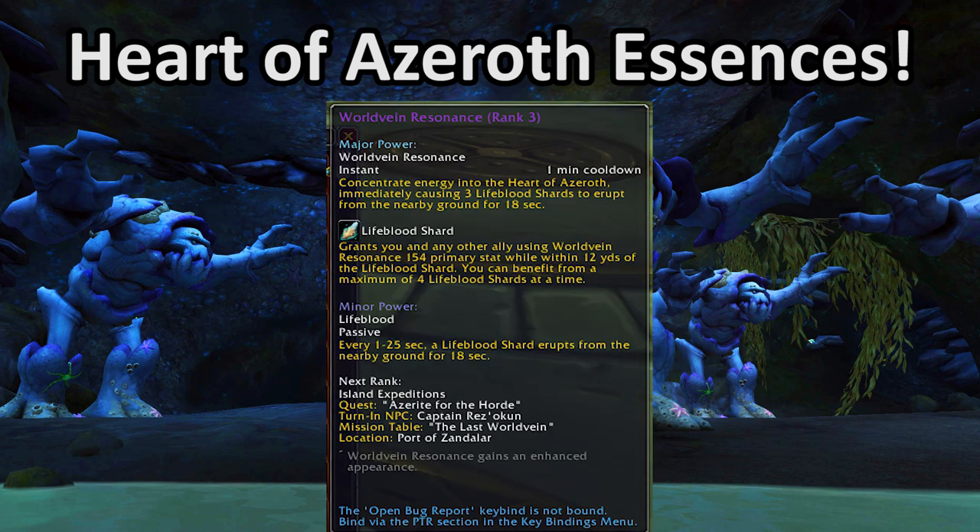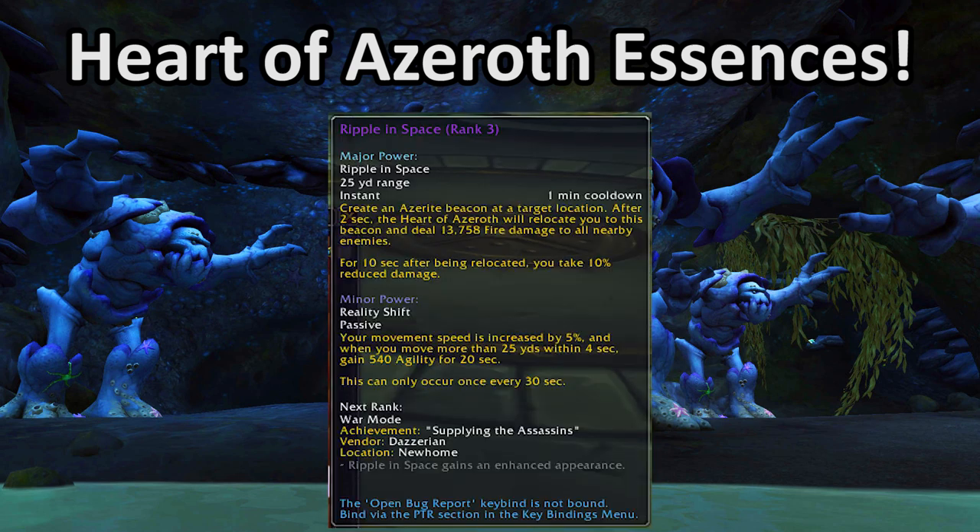Now onto another basic essence, Worldvein Resonance. This essence basically just gives you some extra agility, and all you have to do is stay within 8 yards of a thing on the ground. The risk-reward ratio is not good as a major power, but the minor power essentially gives you almost all of the value. I hope the major power gets reworked because it sucks, but the minor power is very useful in raids, especially if the rest of your group is also running it. In Mythic Plus, because you're moving around quite a lot more often, it's not very good. Ripple in Space is a weird delayed teleport that deals damage — world PvP talent, this thing sucks. Skip.